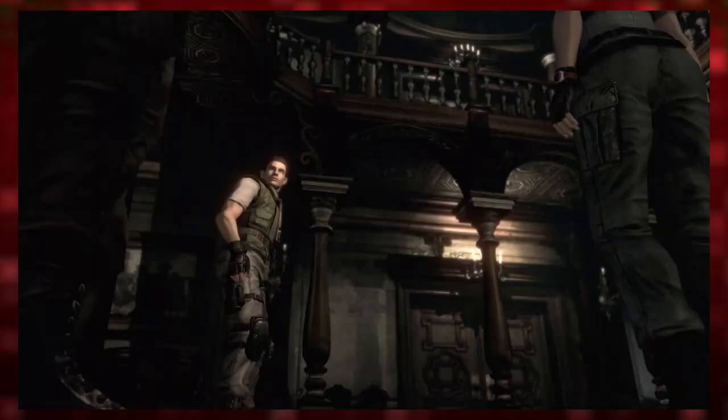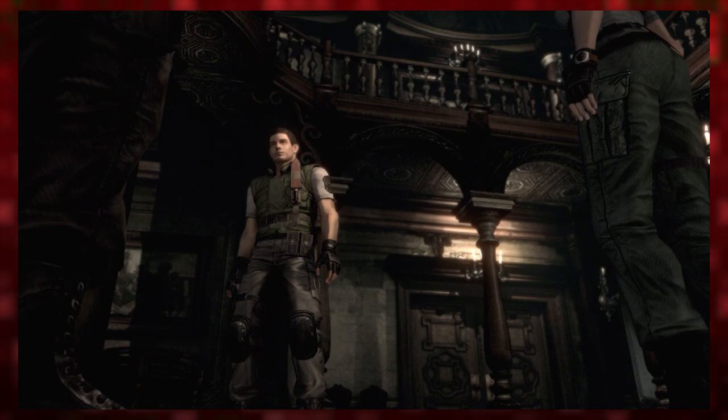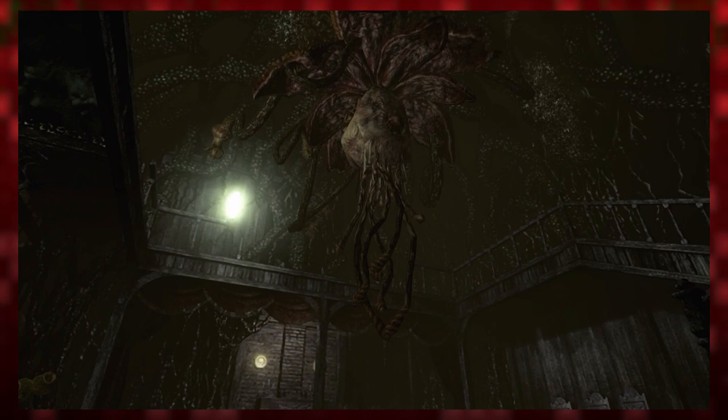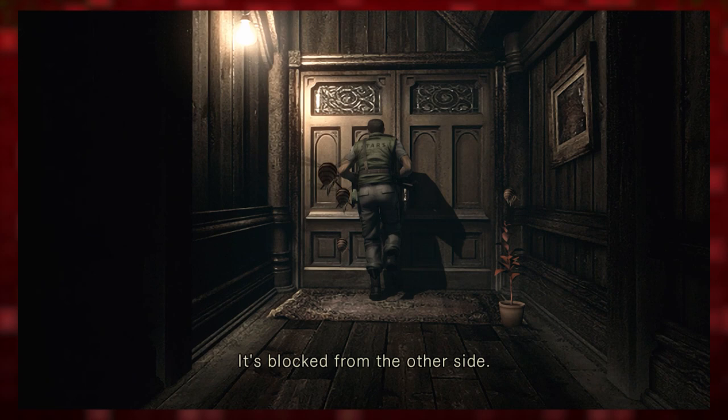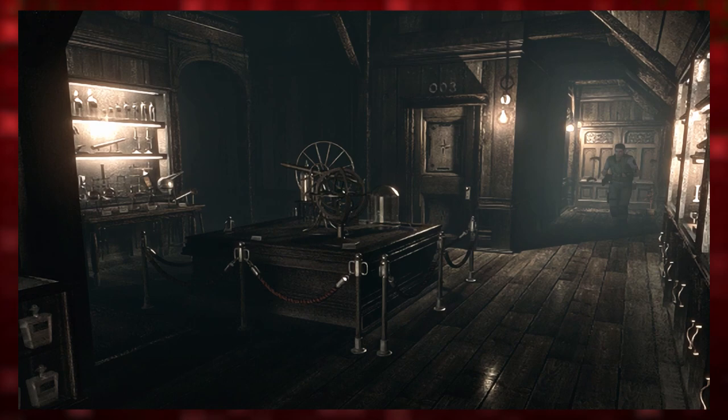By the time the members of S.T.A.R.S. Alpha Team have arrived on the scene, Plant 42 has already taken over a bulk of the dormitory, its vines infecting every square inch of the location and putting up quite the resistance against Chris and Jill. Having blocked off the main doors to where it's located, the S.T.A.R.S. team members have to find alternative means to even reach the deadly plant.